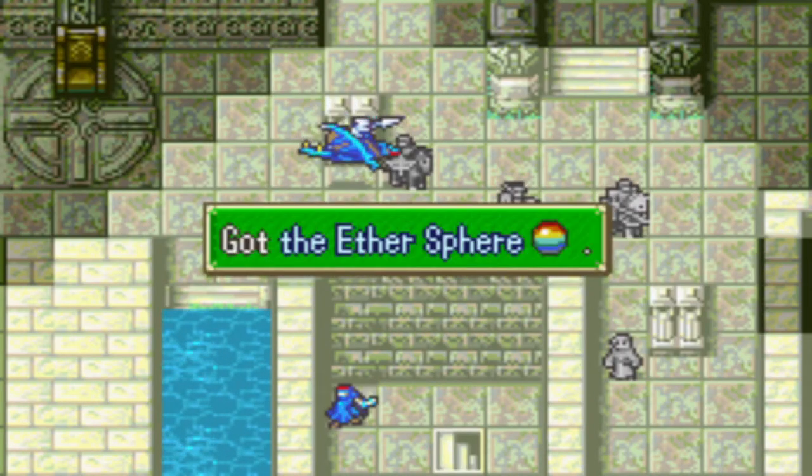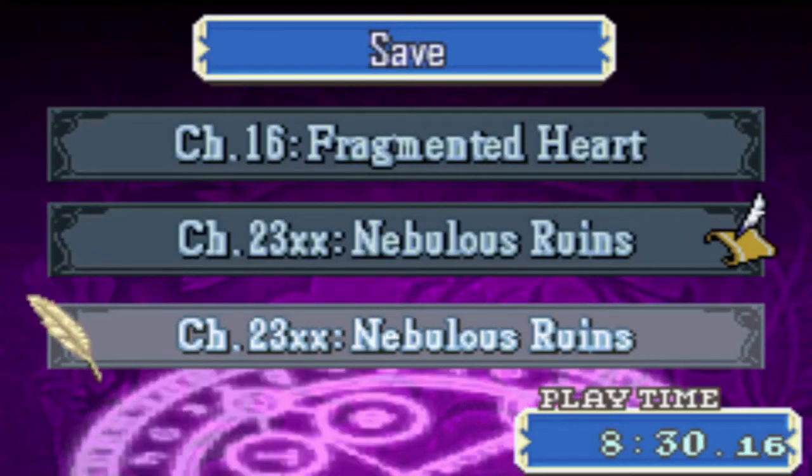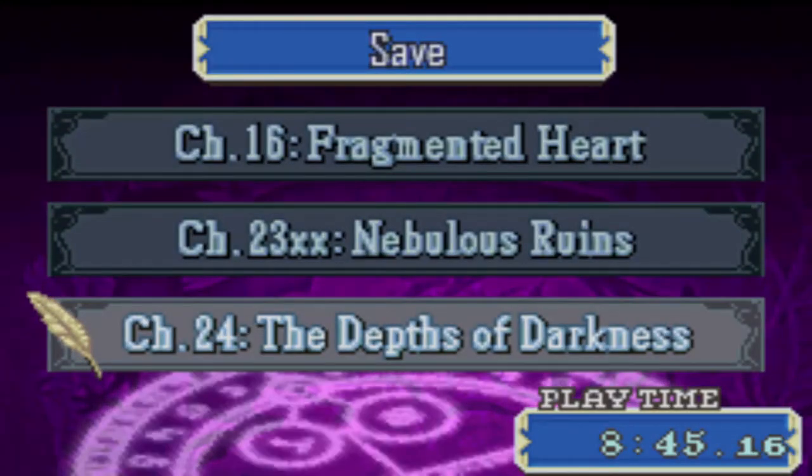And then we get the Ethersphere. The Ethersphere is a stat booster that grants plus 10 HP and plus 3 to every other stat, including movement and constitution. This is going on to Alice first thing next map. Sorry that my mic peaked right there. Anyway, thank you for watching — I hope you have a good rest of the day.